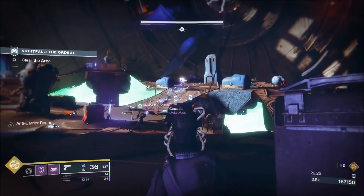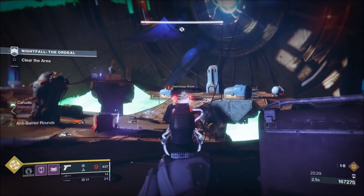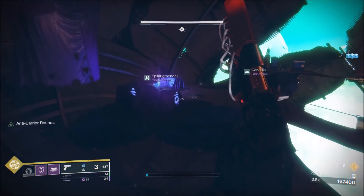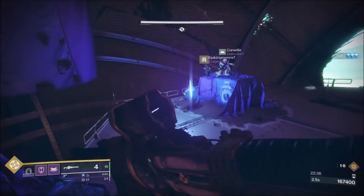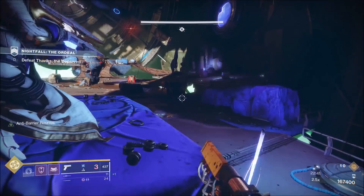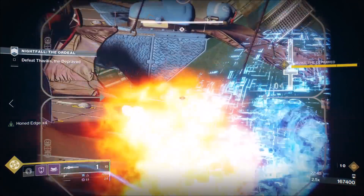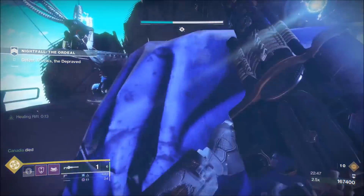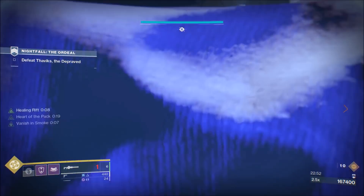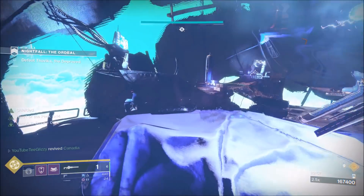For the final encounter, this is where your swords are going to make a big difference, so having at least one sword person is crucial. What we did was hide on the left-hand side — there is an actual cheese where you can come to this left box and just hide behind it the entire fight. Hiding behind this box will prevent the boss from rushing you, giving you some breathing room. The enemies won't storm you all at once; they'll circle around the map and come at you staggered over time.